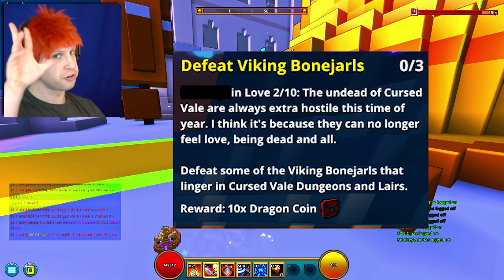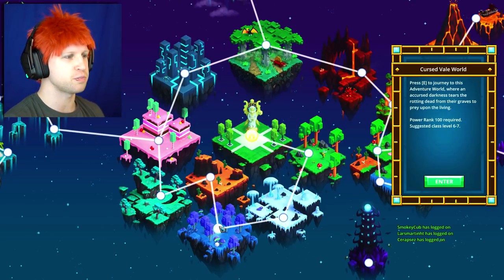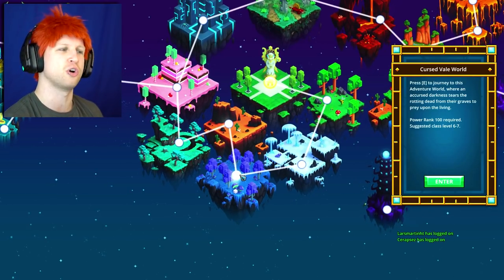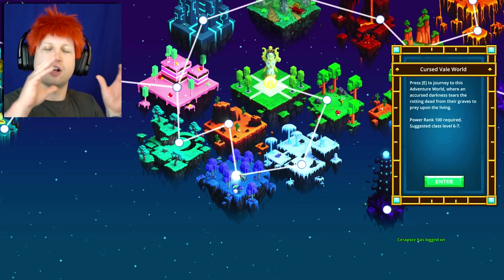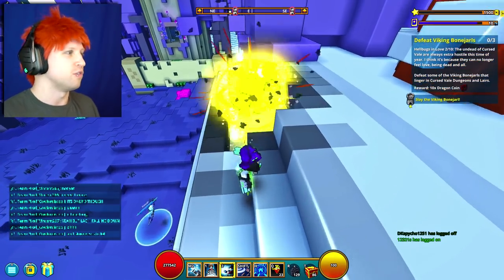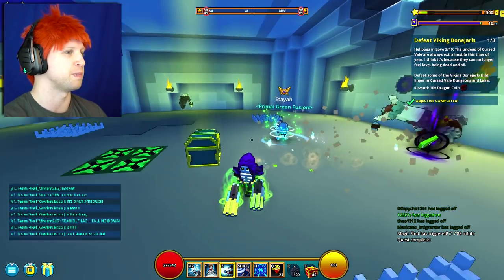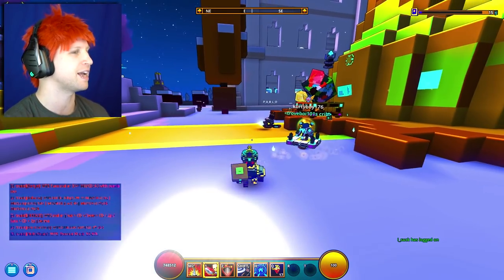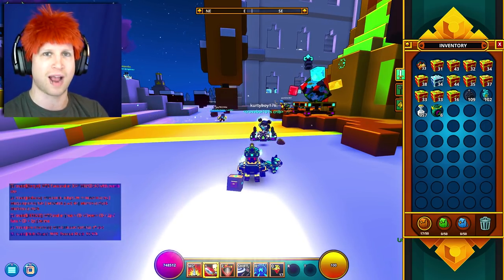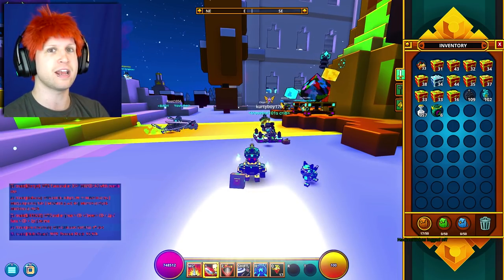Then you've got to defeat three Boneyarls, which are going to end up being in the Cursed Veil world. They're very, very easy to come by — just go wandering around the world and you're going to end up seeing a quest to complete a dungeon that says defeat the Boneyarl. That's how you end up actually fighting them. They're going to end up looking like this — I'll insert some footage right here. After you defeat those guys, you're going to end up getting 10 Dragon Coins. That's like an insane reward. I don't know what that's got to do with Valentine's Day, but hey, why not just give me some more extra free Dragon Coins?